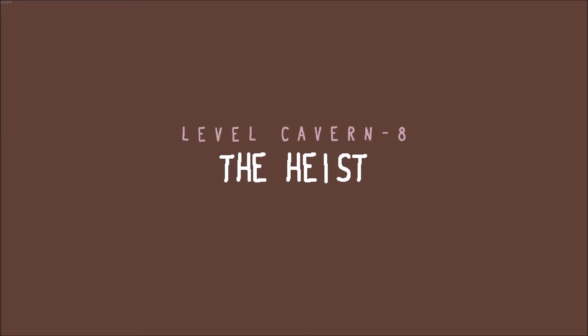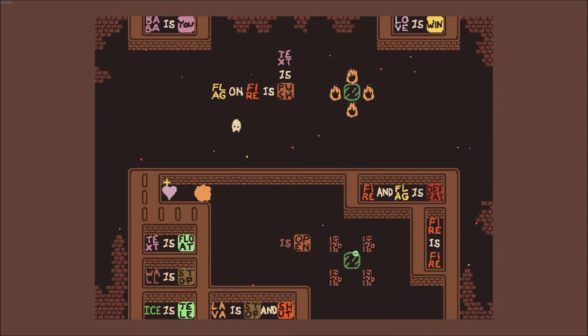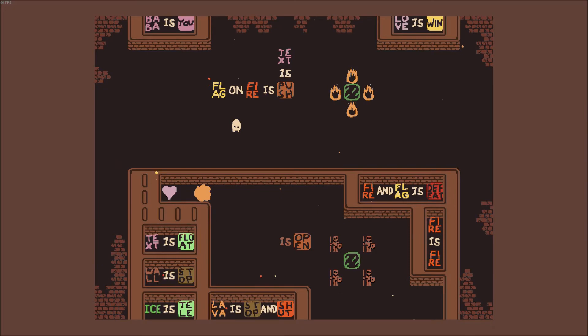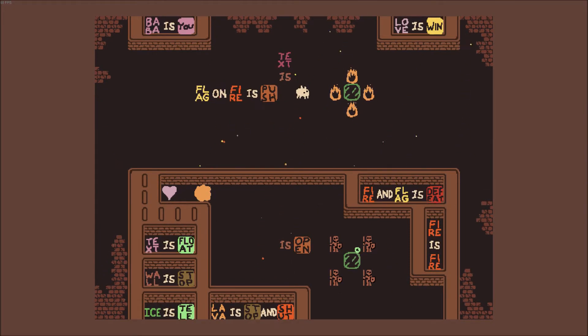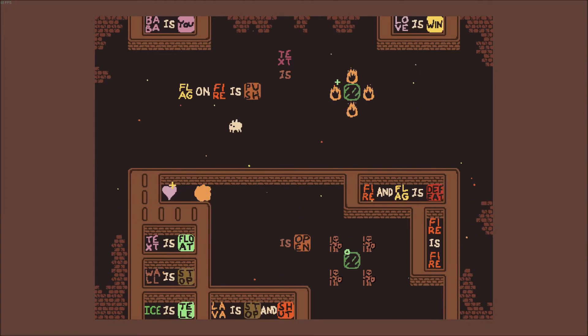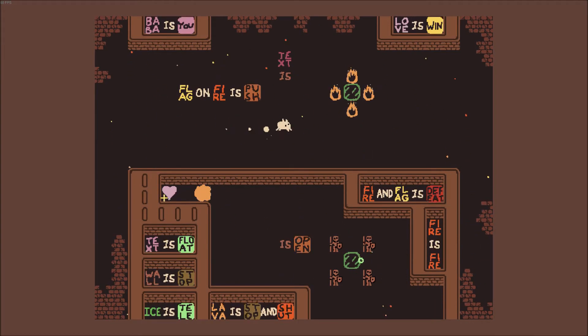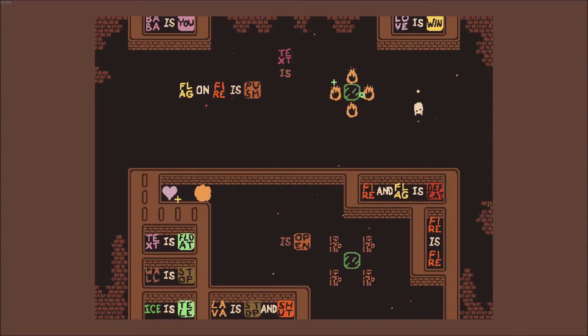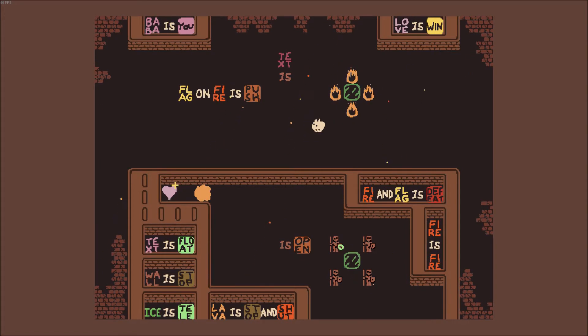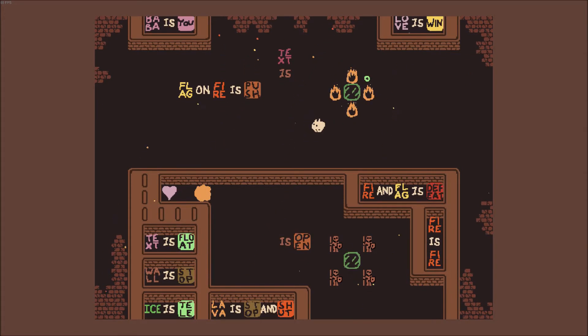The Heist - now this sounds more exciting! What do we do here? Text is push - text is usually push, isn't it? Flag on fire is push. Flag on fire - oh no. Baba is you. I don't know how I could mispronounce that after all these episodes. Love is win, so I need to get to love. Love is right down there. Fire and flag is defeat - so many words down there.